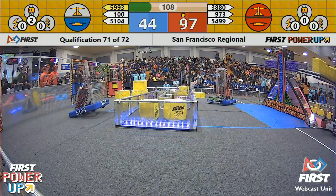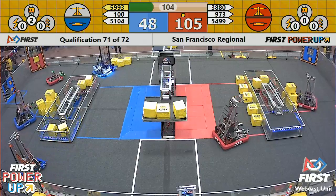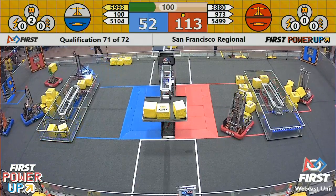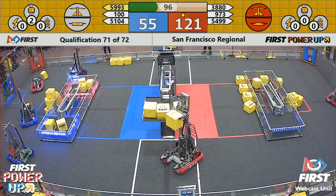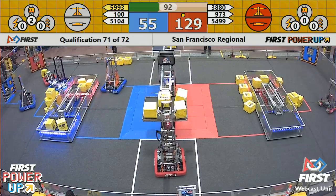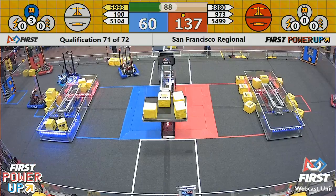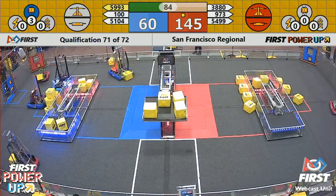Blue Alliance and Red Alliance both are owning their switches right now, but it looks like over on the Red Alliance — the Bay Orangutans are trying to take back the switch away from the Blue Alliance. Same strategy as before, and they've pulled it off. Blue Alliance has lost their switch, they need to get that back under control in order to play a little bit of catch up in match number 71. Already four power cubes in the red side scale, and the Red Alliance has gone ahead.